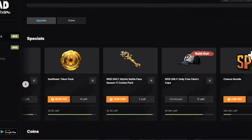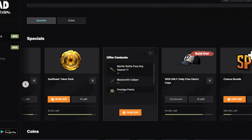Here it is - the web-only offer, the Mythic Battle Pass Season 11 combo pack. It has got the Battle Pass key, that's for Duck, then it has the blacksmith caliper for the weapon, and then you get some prestige points and some living skulls as well. I've been told about some issues around claiming stuff with living skulls right now, so hopefully that gets fixed, but living skulls is basically a currency to use on the web portal.